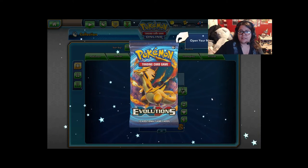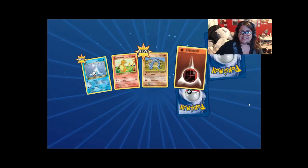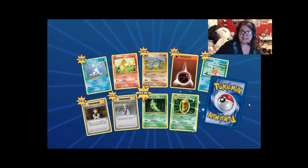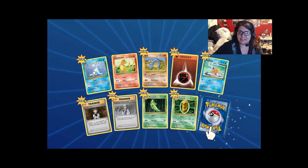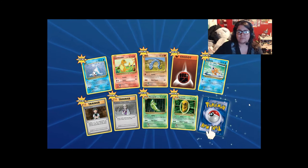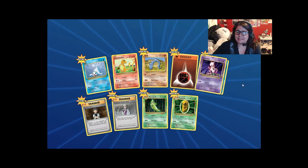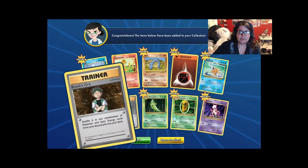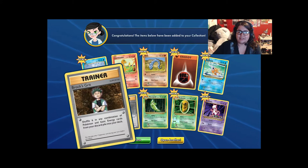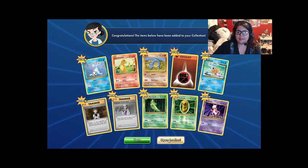Alright, let's start opening the Evolutions packs. This brings me back — just opening packs when I was little, like nine, going to the corner store and getting a new pack or having my parents buy me one. Good times, man. Got another Mewtwo — nice. That'll be cool. Got me some Brock's Grit too, which is a decent card, and Professor Oak is pretty good.